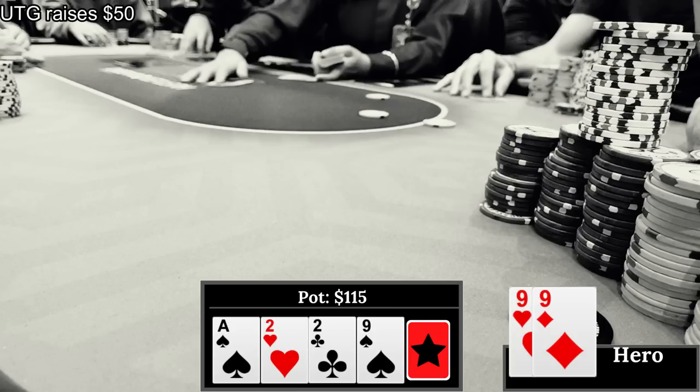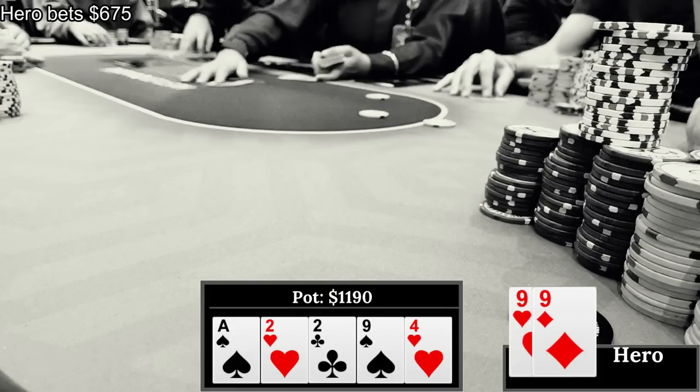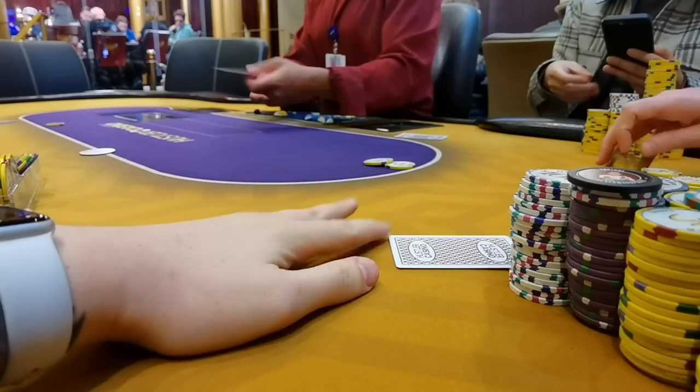Under the gun bets $50, MP gets out of the way, and I bust out the check-raise to $200. Under the gun calls - really happy to see him continue. An offsuit four rolls off on the river. There's $500 in the pot and I've got a nutted hand, unblocking the ace. I decide to overbet the river for $675. My opponent thinks for a very long time, and just when I think I've gotten too greedy he makes the call. I turn my hand over and yet another lovely pot comes my way.